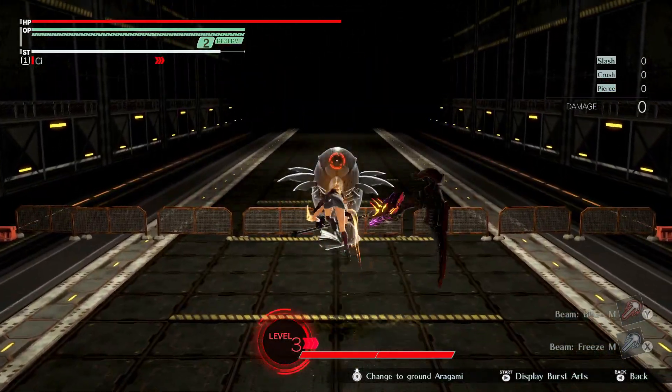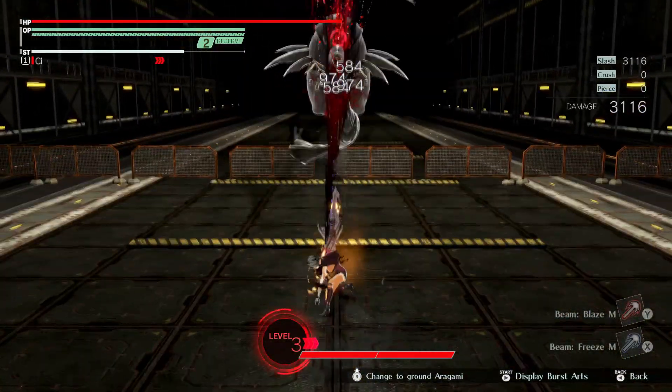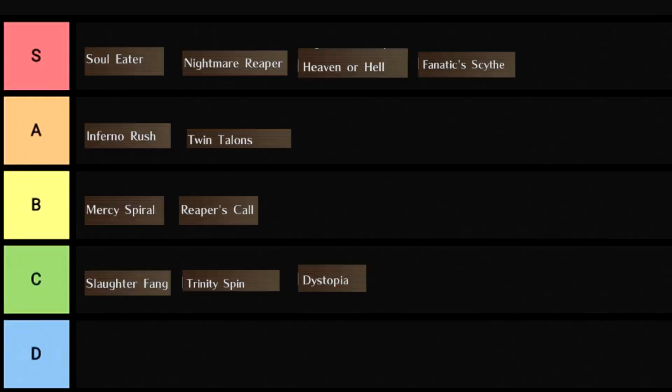Dystopia is the windmill drop of this game, where your character lunges forward from midair and brings the scythe down. It also has a down bonus, which makes it a little more useful than it was previously. The white doesn't look bad either. C-Tier.